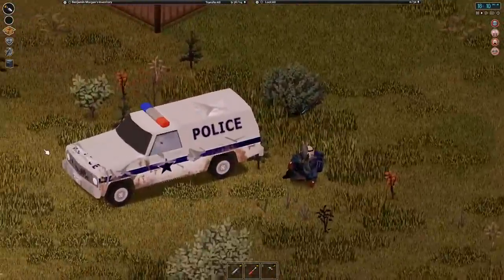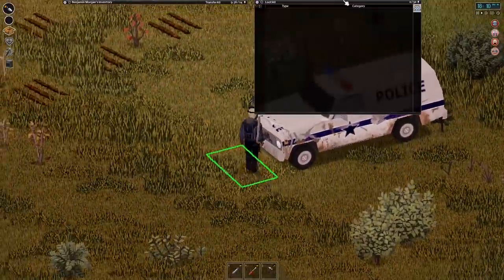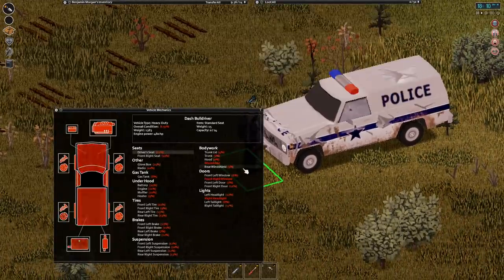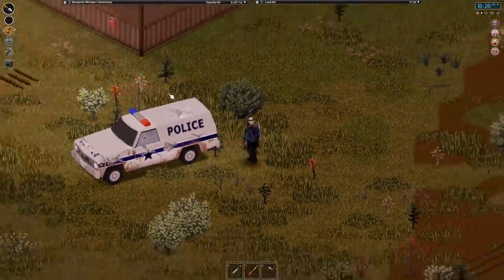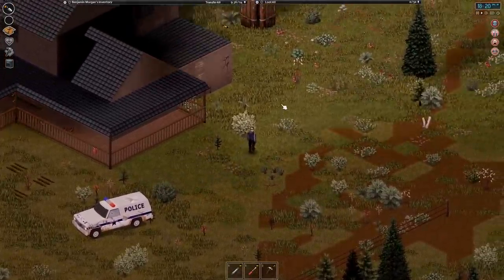I think I'm going to save my Pimp My Ride video for later on this cop car, because I've been looking at the car itself, and it tells a pretty sad story. Can we go into vehicle mechanics really quick? Is a car a he or a she? Whatever it is, it's not in good shape — the headlights are out. Basically everything is about to break. This car is pretty much about to disintegrate, so I took out all the gas. Fortunately it wasn't leaking.